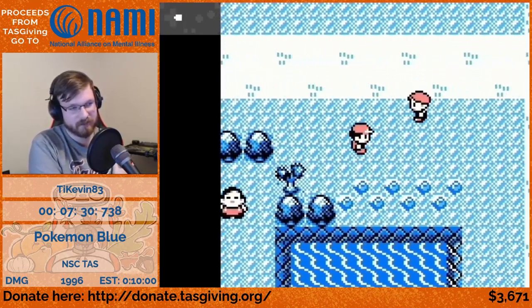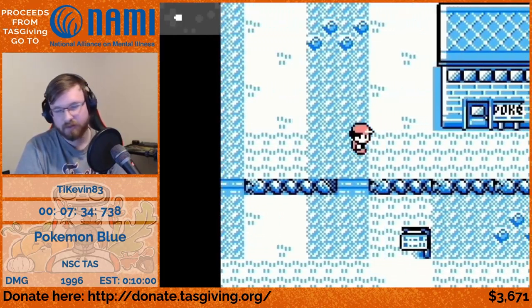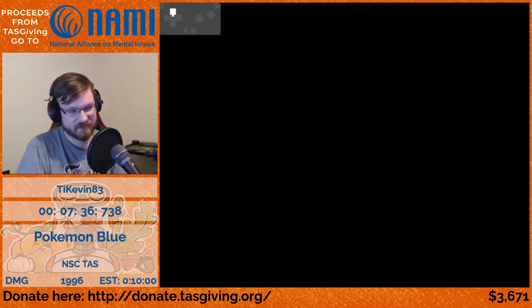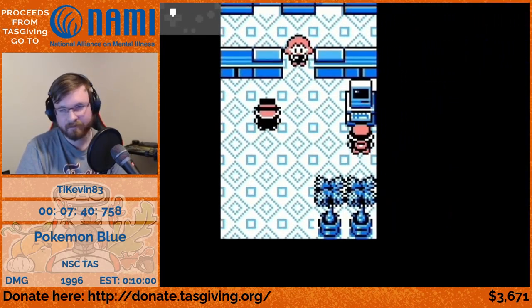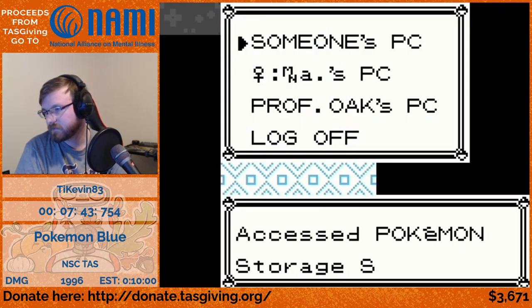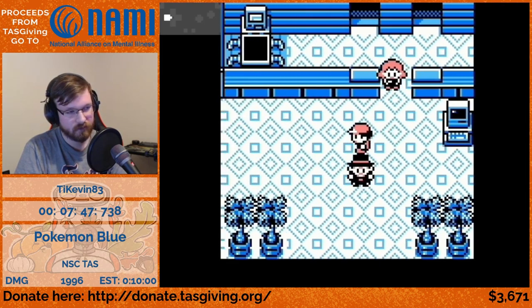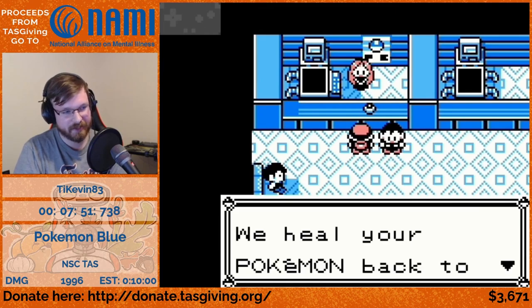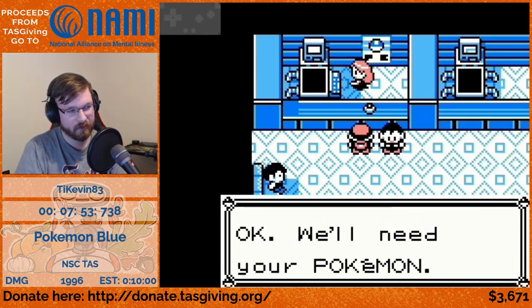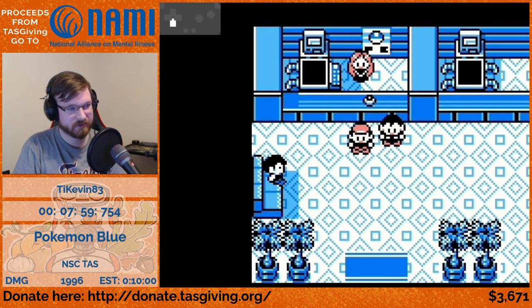In the TAS we can know the state of the RNG from the beginning of the game. You can see we deposited one of the Pokemon into the PC, so its data will be useful later when code execution flows past where it's supposed to — down to the PC data.